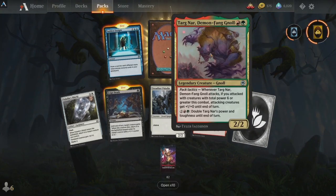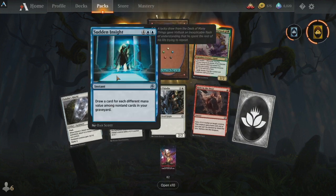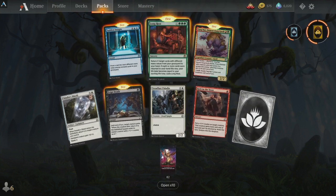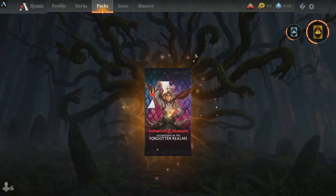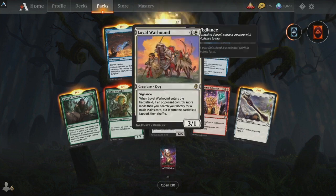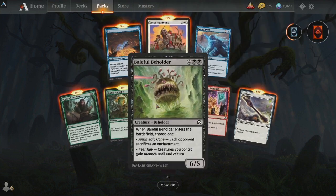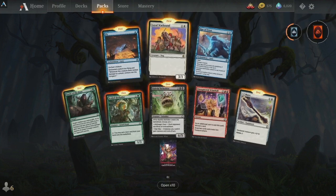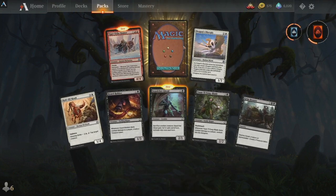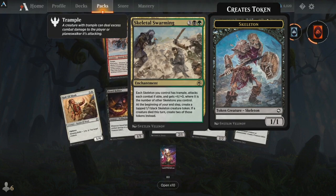Look at that — Tar Gnar, Demon Fang Nol. He certainly is a thing. Long Rest, yeah. Thank you for coming by Stumpha, thank you for joining. I'll try to do some earlier ones in the future as well. Baleful Beholder, Ray of Frost, Fly — interesting. Now we're going to drop a tenor.